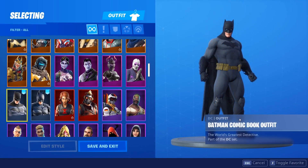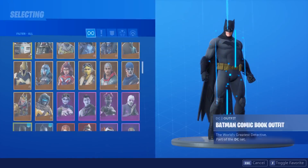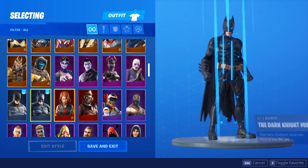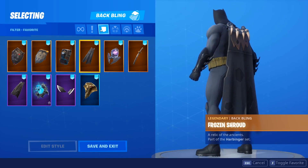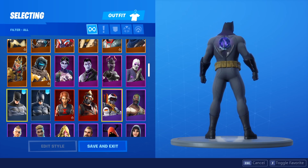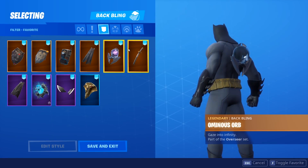Moving along, we've actually got the Frozen Shroud cape, which I believe came with the Ragnarok skin around Season 5. It is a great cape — if you don't use the normal cape with this skin, this also looks really, really nice. I probably like it on the Dark Knight version a little bit better, but it looks great on both. And then moving along — this is something else, ladies and gentlemen. This is the Ominous Orb. It looks great on the comic book version and even better on the Dark Knight. The Ominous Orb is a great back bling and looks so, so nice on the Batman skins.